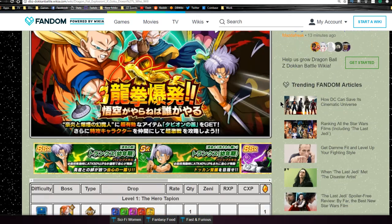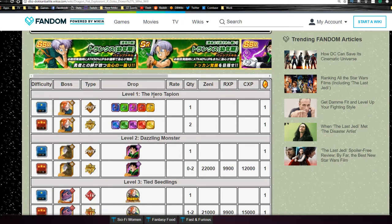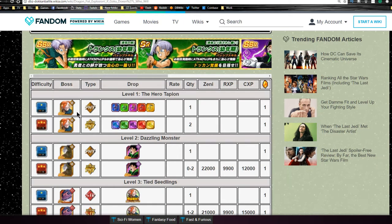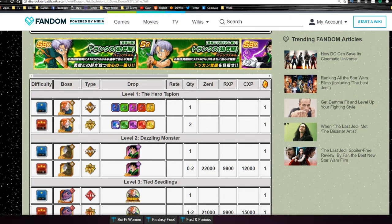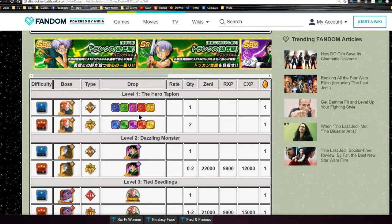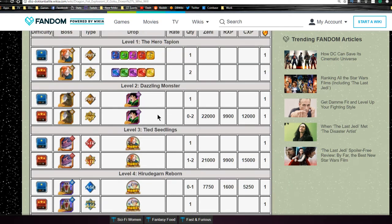The event drops a couple different characters and you get some cool mission rewards as well. Level 1 is the Hero Tapion. He is available in two different stages. You get a Dragonstone for each one. You get to go up against the actual physical Tapion and get a whole bunch of actual training item drops. Kind of cool, but you don't really need them. Just go through the event really quick and grind it out.